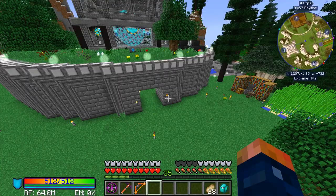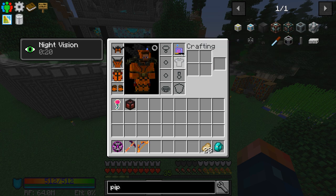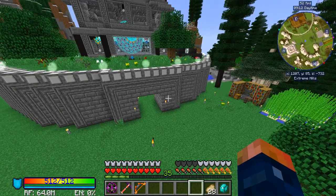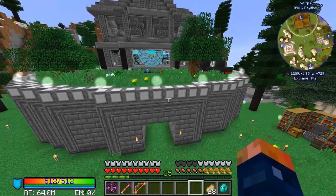By the way, I did equip this as a bobble and I set my hotkey to F. But the only problem I'm seeing is it's not recharging while it's in my bobble slot. It is a little bit more convenient not having that slot used up though.